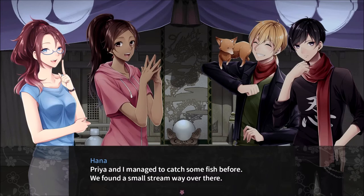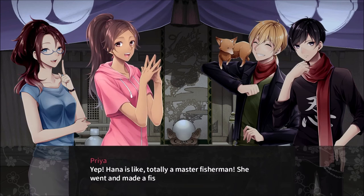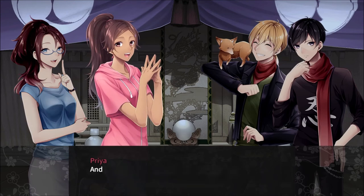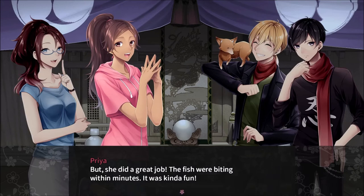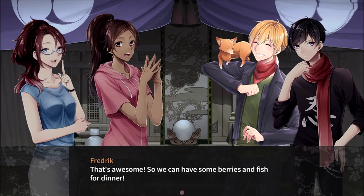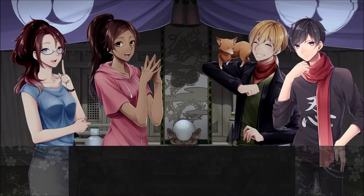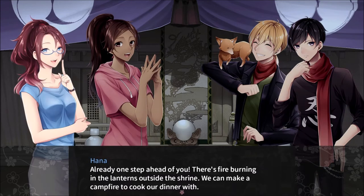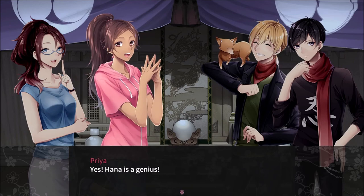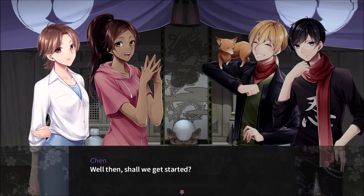Priya and I managed to catch some fish. We found a small stream way over there. Hana is like totally a master fisherman. She went and made a fishing rod from some tree branches and dug up worms from the ground for bait. It was so gross, but she did a great job. The fish were biting within minutes. It was kind of fun. So we can have some berries and fish for dinner. Can we cook the fish? Already one step ahead of you — there's fire burning in the lanterns outside the shrine. We can make a campfire. Yes, Hana is a genius. Shall we get started?